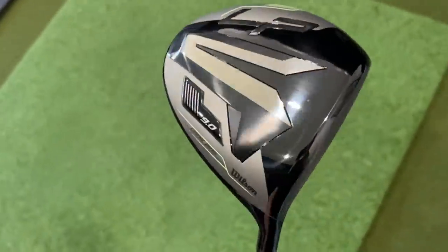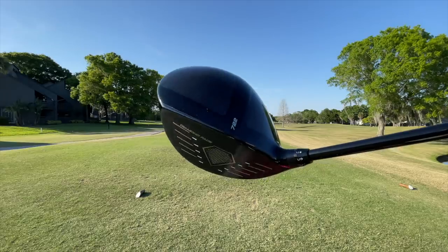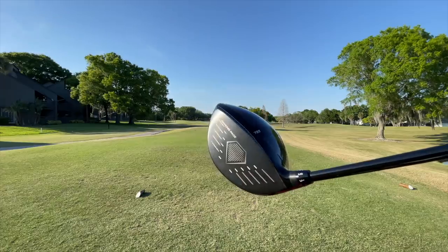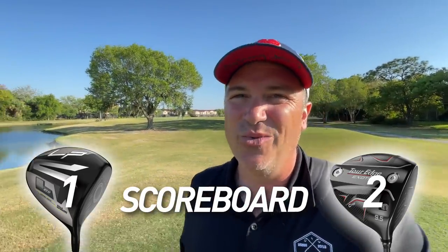In terms of looks, the Wilson does look good at address — a very classic looking driver, classic good looks on top, very sleek on the bottom. The Tor Edge Exotics is still the better looking driver. You see the carbon fiber throughout — the way the angles are on top, kind of like the PXG Gen 4, draws your eye in — and the shape itself is almost hammer-like, almost triangular. It's a very interesting design. Those nice weights on the back, and that diamond face with 61 points. Those little diamonds on the rear of the face act like trampolines to give you more MOI, more consistency, more forgiveness, and more ball speed. I'm going to give the point to the Tor Edge Exotics — they are now leading two to one on the scoreboard.